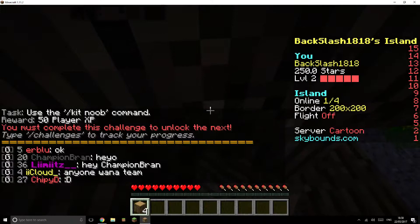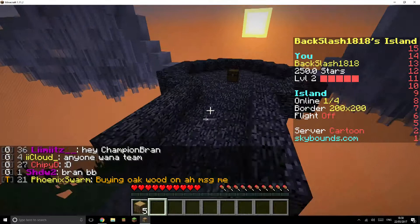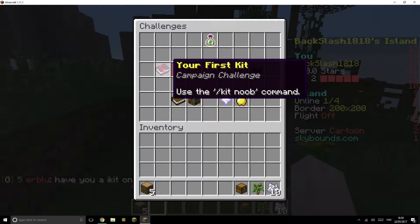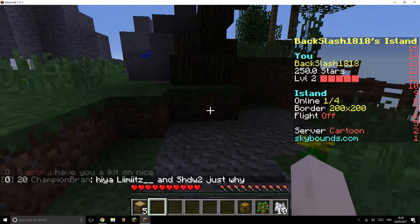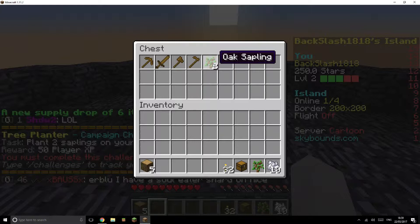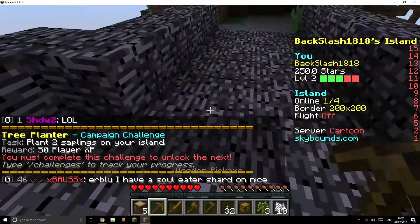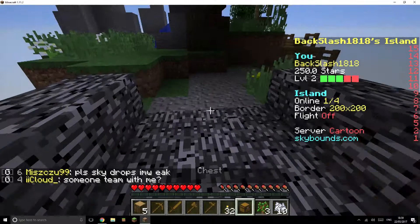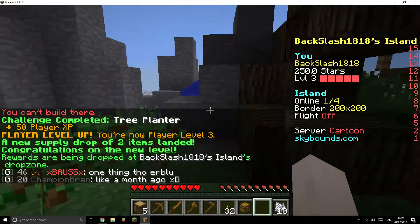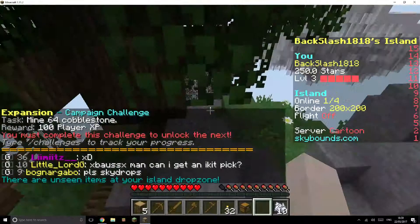We've got a chest over here. The next challenge is use the command slash kit noob — that one's done. In there we get two torches, two saplings, a hoe, axe, sword, and a pickaxe. The next challenge is plant two saplings, which is pretty easy.